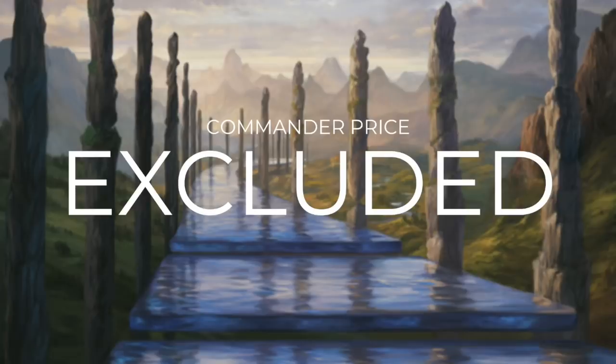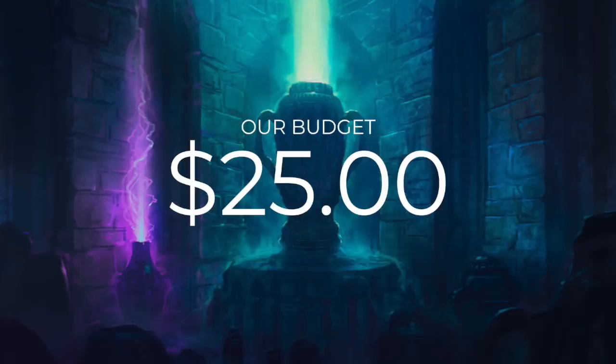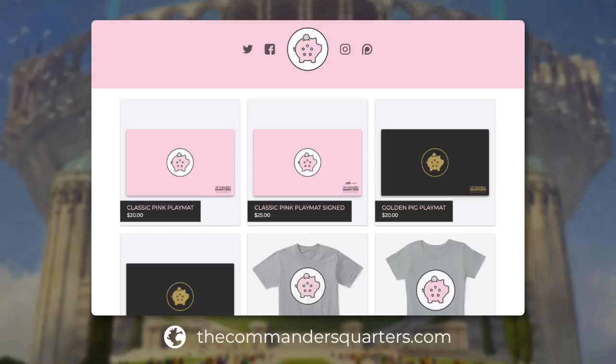Today's episode is going to be a special one, where we exclude the cost of the commander. With just a $25 budget, it's pretty much impossible to build around some commanders unless we do so. Sometimes you get lucky and open up a commander in a pack, or you could just trade for them. So our budget is still going to be $25, but that's $25 for just 99 cards, because we're excluding the cost of the commander. Prices on this show are powered by our sponsor, TCG Player.